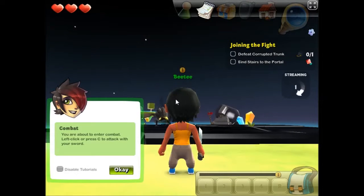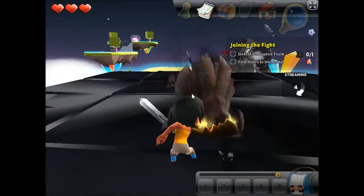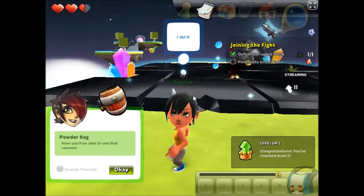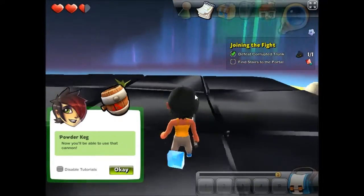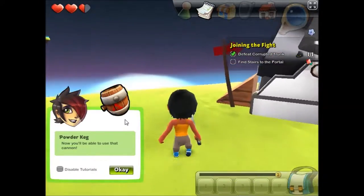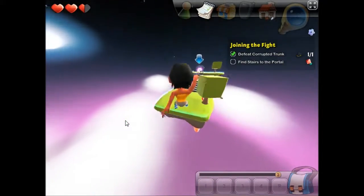Now, to me, this looks like a load of places to fall off. Left click or press C to attack — I'm going to left click because I'm good at clicking. There I go. Look how pleased I am. Look at my name — my name is BT. Now I'll be able to use that cannon. Good. I wasn't paying attention to you, tutorial person. I'm going to go up here. I must stop saying 'oh, okay' — I'll try and see how long I go for.